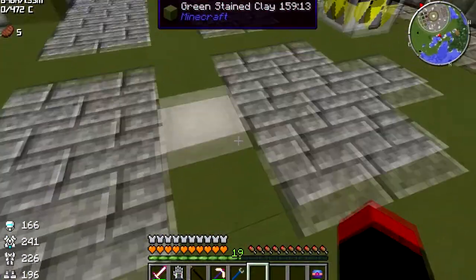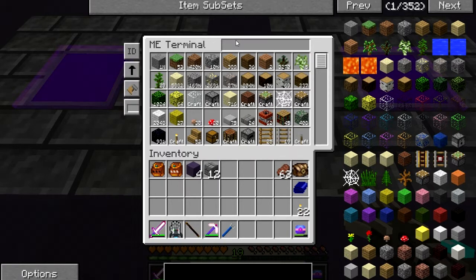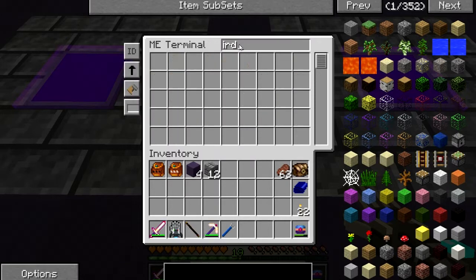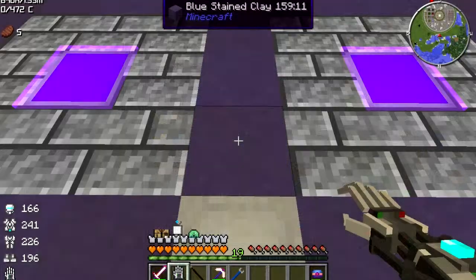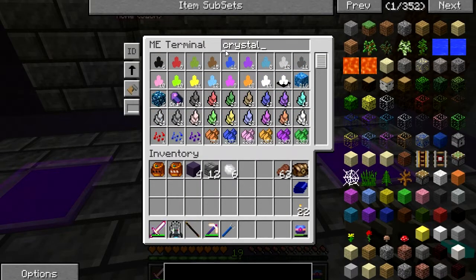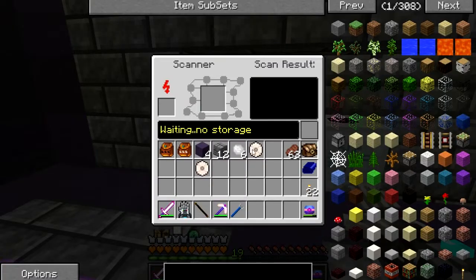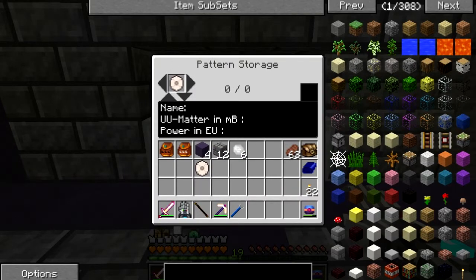I already had that set up. The first thing we're going to replicate — and scan — will be iridium. I have six of them, which I believe are from dungeons. We need some crystal memory — two of them. If I'm correct, you go into the scanner — actually I believe it goes into the pattern storage.